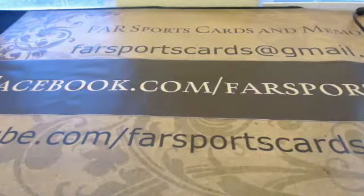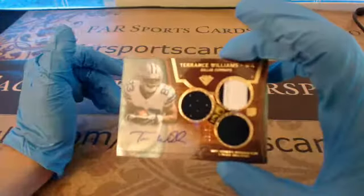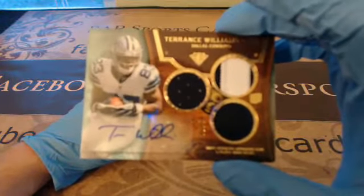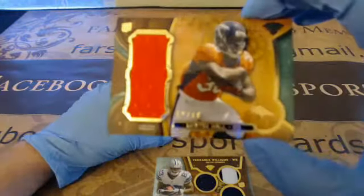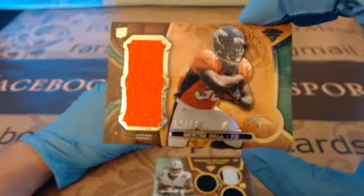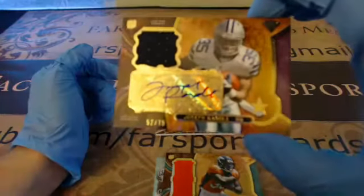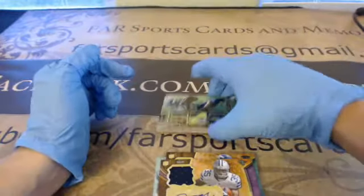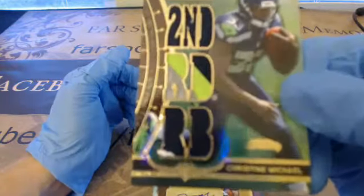Next we have Triple Threads for the Cowboys, do some more damage. Triple patch auto, Terrence Williams, 39 of 50. We have a Monty Ball, 10 of 50 patch for the Broncos. And then another nice hit for the Cowboys, Joseph Randall, 52 of 75, patch auto. And then our last hit was Christine Michael patch, 10 of 18, and unfortunately they packed it a little bad there — part of the R's kind of folded over.